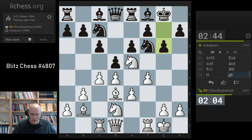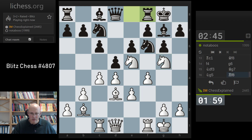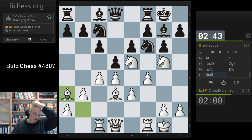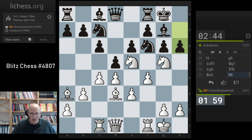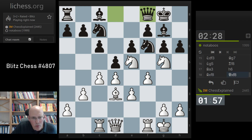He's playing this very passively and I want to try to punish this. Isn't this a big issue now? How do you cover it? Bishop f8 — then grabbing huge chunks of material already. That's just winning the house. Do I take on f7? Yeah, I think I do.